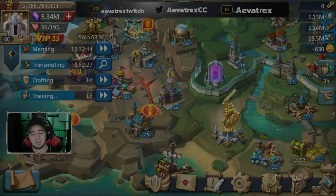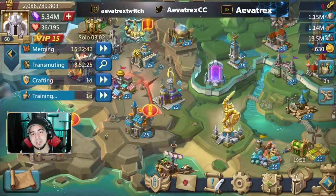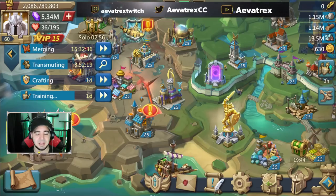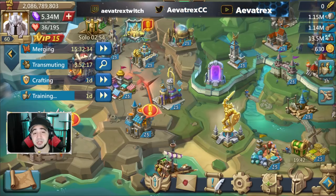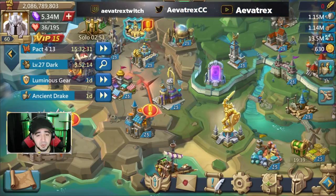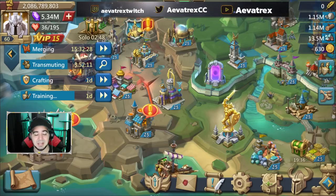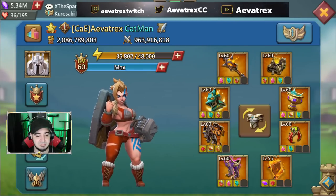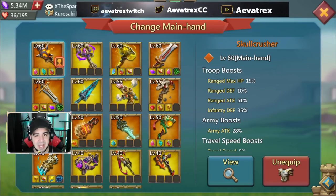Today we're going to talk about the main hand progression you should be doing, specifically for mixed sets - not necessarily cavalry or range sets - but mixed, the ones you'd use for forts or rallies. The main hand is usually the weapon with a lot of attack and doesn't carry much HP, so what we're going for is what main hand is going to give you army stats, more than likely attack.